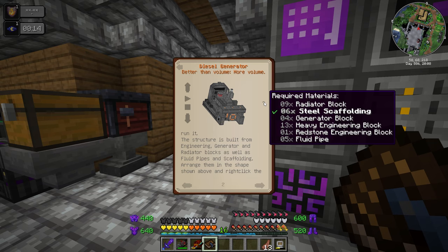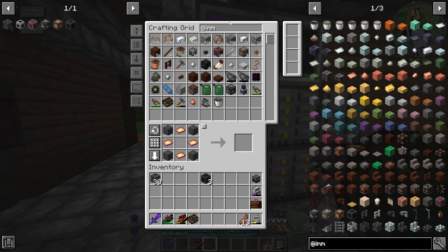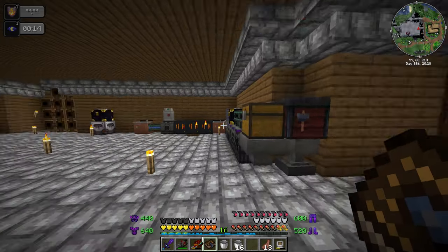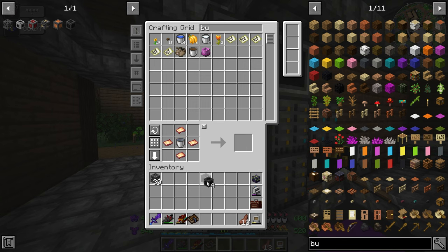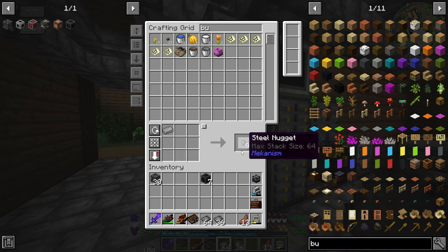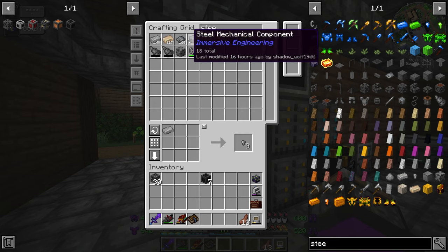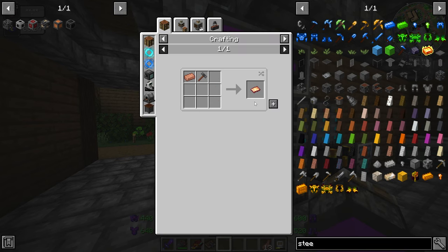We're going to need 18 radiator blocks and we have three, so we need more. I need buckets of water — that should be plenty. We're out of steel sheet metal, but no problem — I've actually been working on making a ton of steel, and we have 1.4k steel.